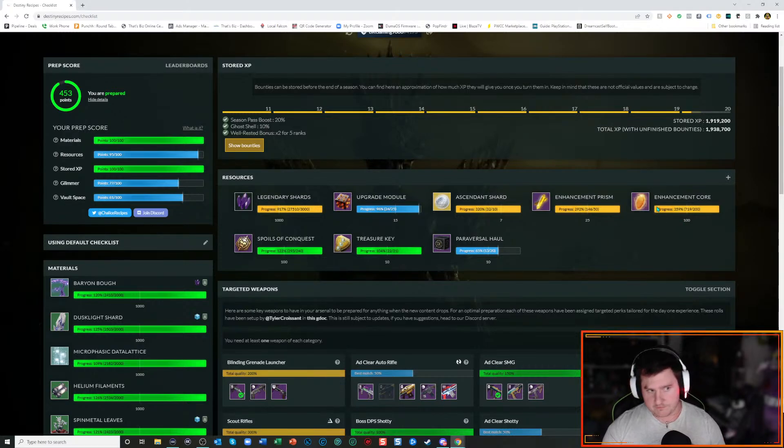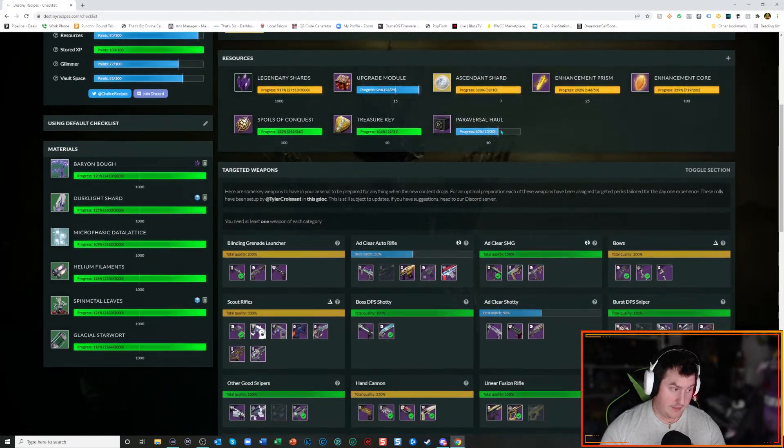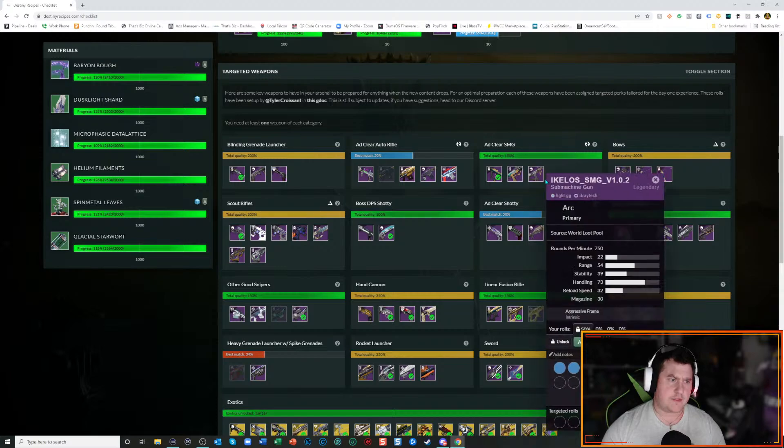Enhancement cores — you can get them by doing the Matterverse strand activity, which guarantees an enhancement core for defeating a boss. There's also a Ghost mod that helps increase that. The last one is Spoils of Conquest. If you're a raider looking to partake in day one, Spoils are definitely something you want to have. That way, if you complete the raid on day one or that week, you can use them at the end of the raid to buy more gear to spec yourself out in raid gear.